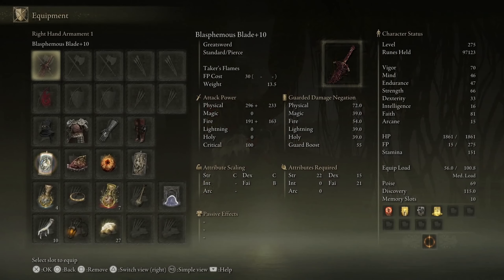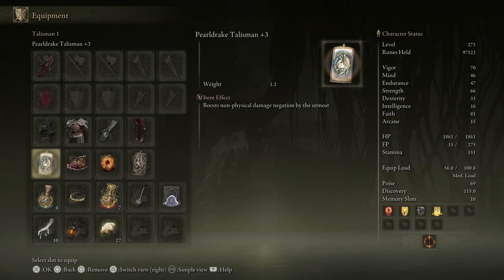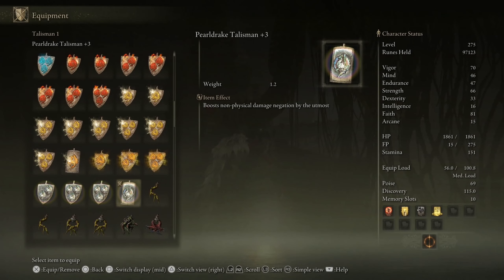Hello everybody! In this video I will show you how you can get the Pearl Drake Talisman plus 3. This boosts non-physical damage negation by the utmost. Now if you already know, we have this one before the DLC which vastly boosts non-physical damage negation, so this will be very very good against many bosses basically.